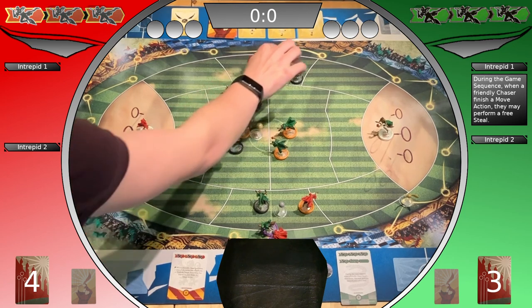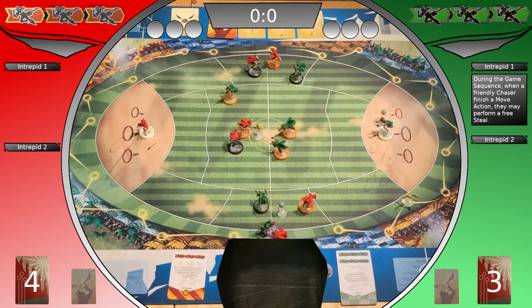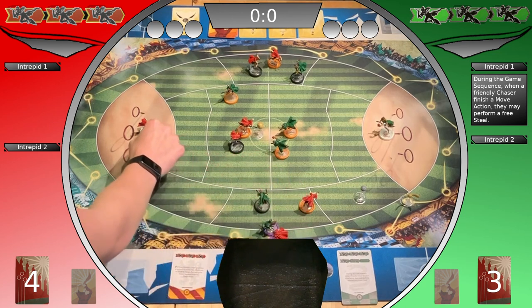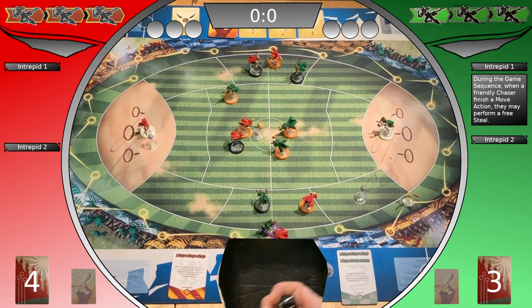The Gryffindor beater tries to hit the Slytherin keeper with a bludger. One success. Maneuver reaction. Three opportunities — beat not successful. Lutger ends there. The Slytherin beater tries the same. Re-rolls for the trade. Three successes. Maneuver reaction. Three opportunities. Beat not successful. Lutger ends there.